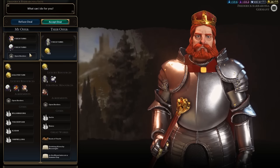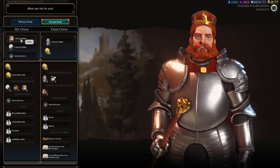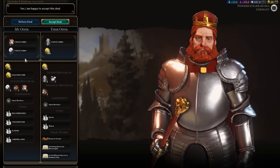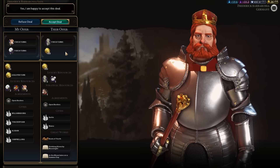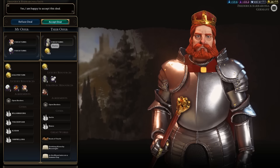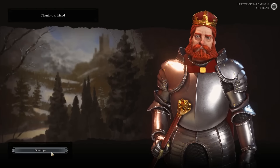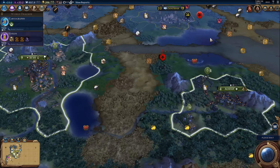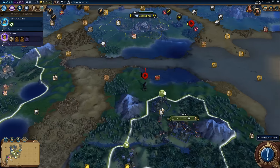He wants open borders. Do I have spare truffles? Yeah, I guess I do. I don't want open borders, but we'll do that — you give me 180 gold and one of your marble, and I'll do that. Yeah, that's fine. We certainly don't have any amenity problems. He's unfriendly as well and he was willing to do that trade. All of our cities are ecstatic at the moment — massive amounts of amenities that really aren't required.